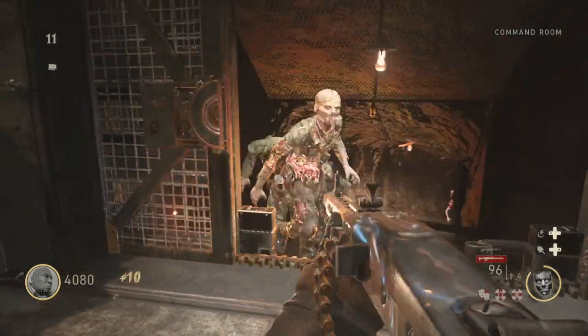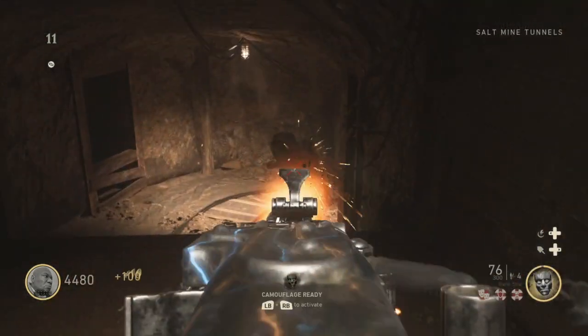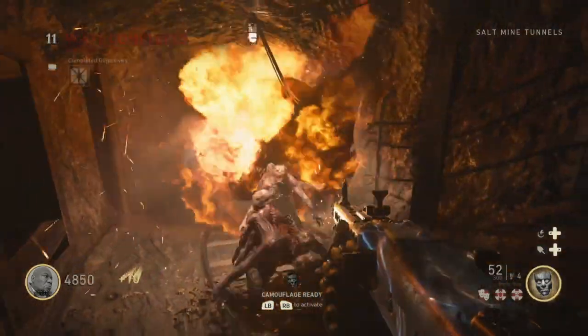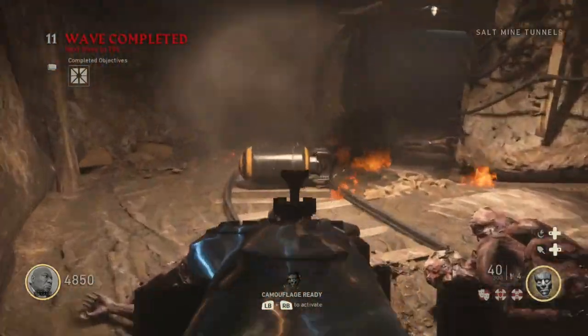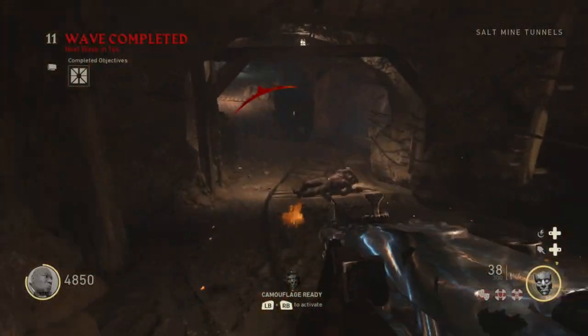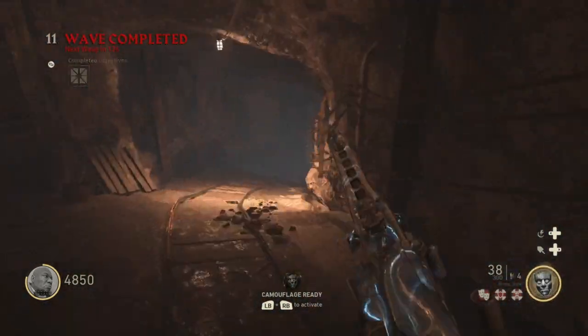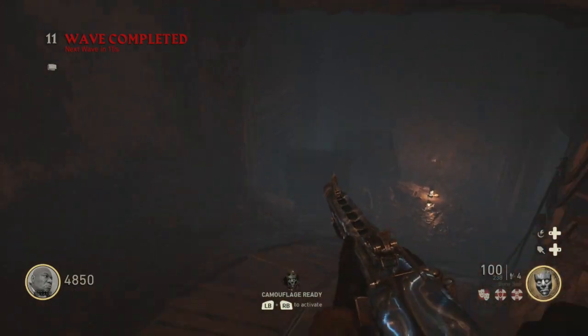It's mainly for the Easter egg, and I'm pretty sure it's probably part of the wonder weapon — I kind of forgot about that — but I know you gotta open this up for the Easter egg, it's probably one of the main parts. Here's the Salt Mine Tunnels, it's just a tunnel that leads all the way down here.